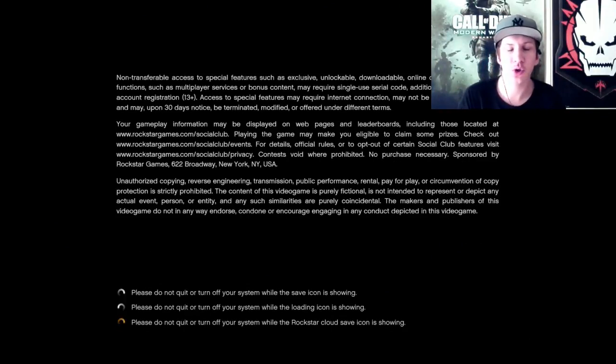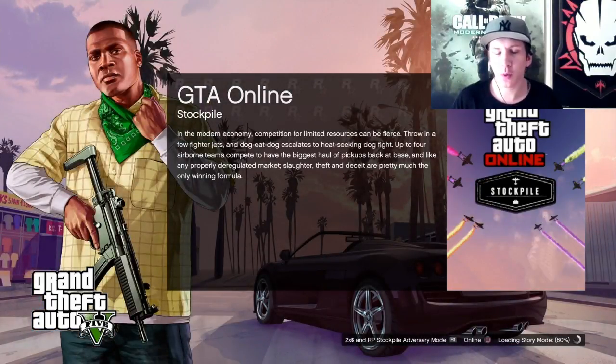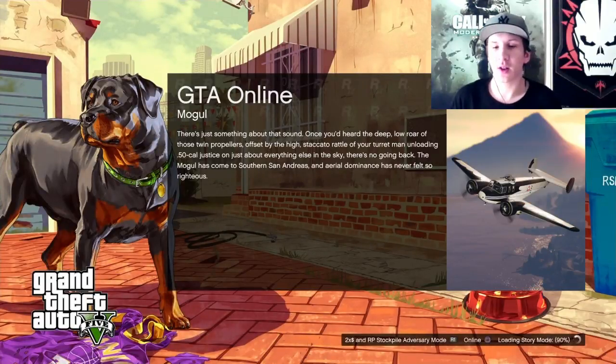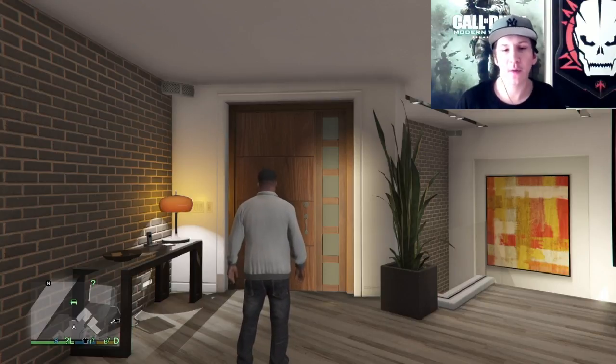When you load into GTA Online like I'm doing now, it will load you into your own solo session. Once you're in the online part you can run your missions, invite friends, and get everybody in that you want. Eventually people will join but you can just kick them. Me and my friends did this all night and we got millions of dollars very quickly.